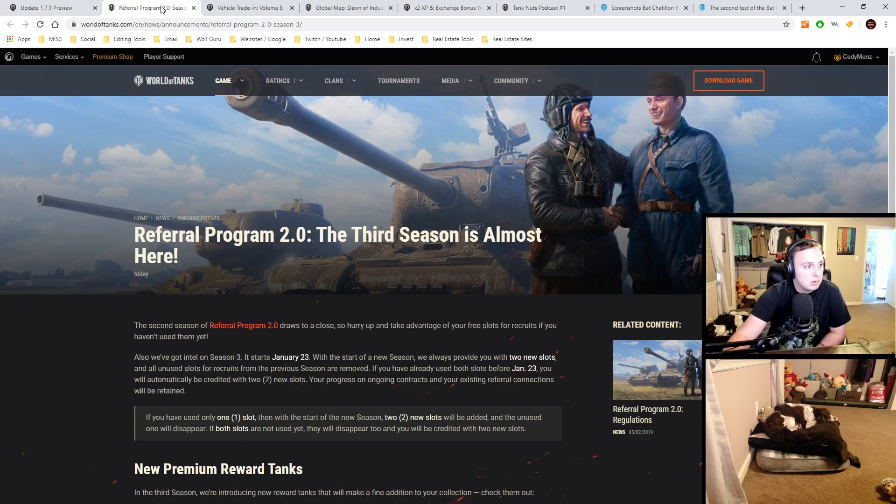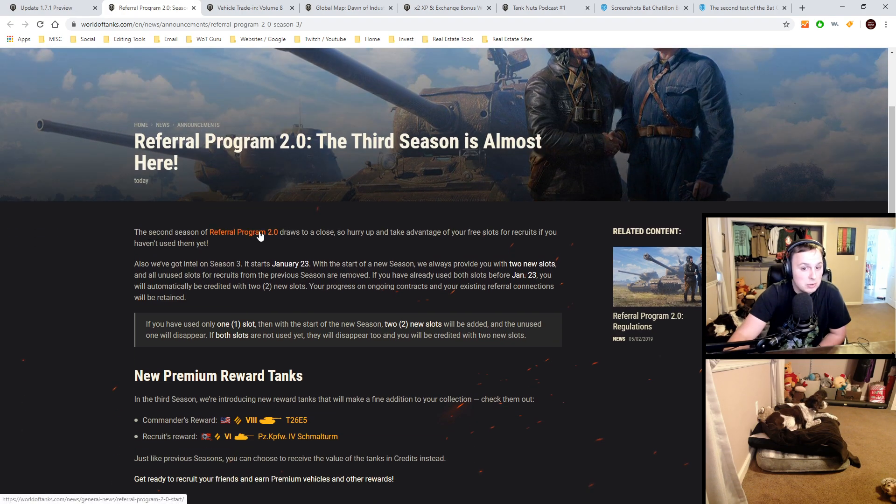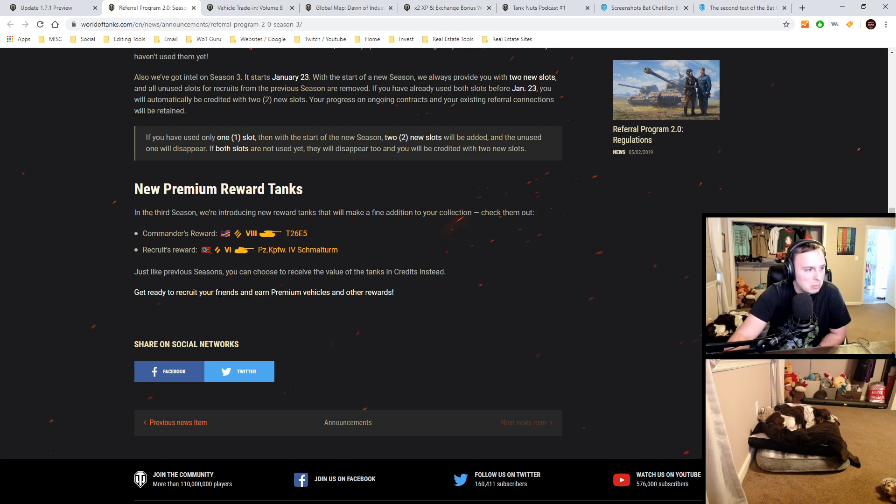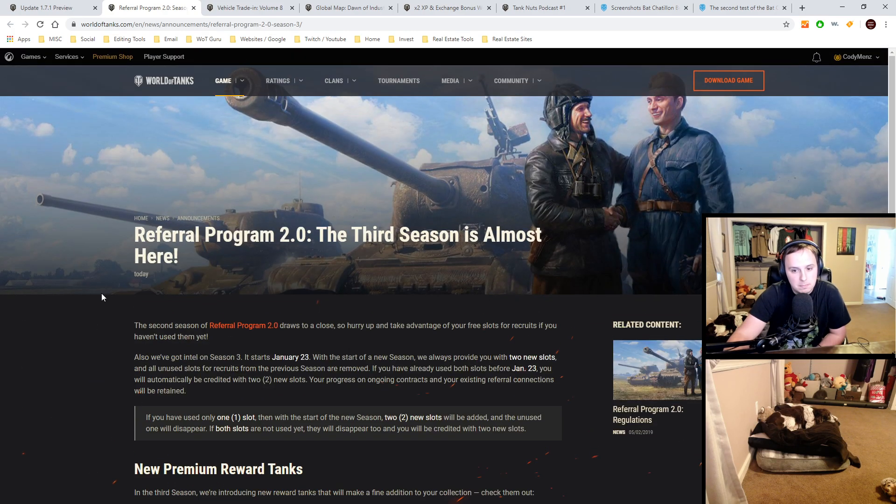Moving on, the referral program 2.0 is coming to a close, so make sure you read up about that. Season 2 is drawing to a close, so look into that if you're doing it. Season 3 starts the 23rd. When it comes to new reward tanks, the T-26E5 is a pretty good one, to be completely honest, for a premium tank. Definitely keep an eye out for that if you do referral programs.